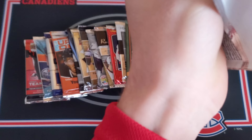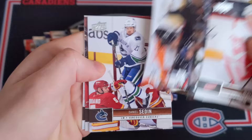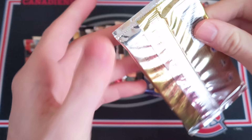Now 12-13 Series 1 retail - still looking for a Jake Allen Young Guns, that would be really nice. We've got Ian White, Danny Heatley, Nino Niederreiter, Claude Giroux, Daniel Carcillo, Brad Marchand, Nick Lidstrom, and Brent Seabrook. All base pack.